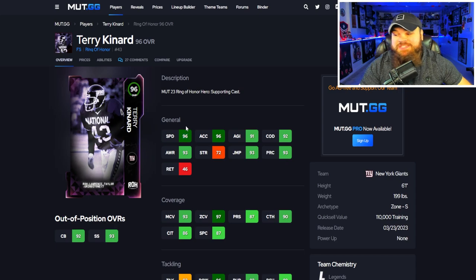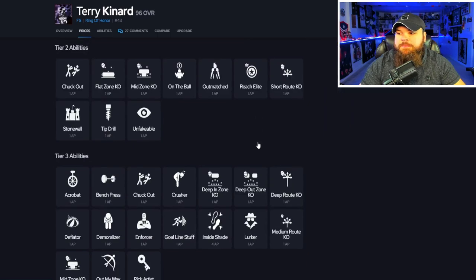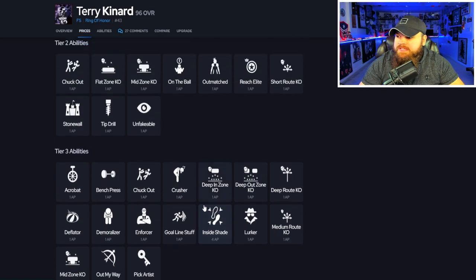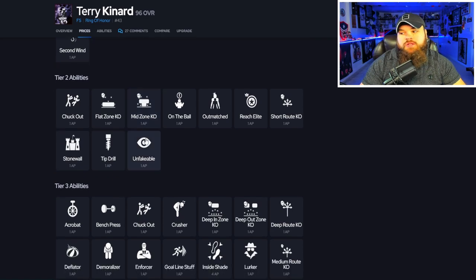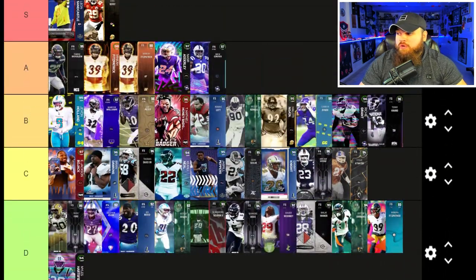After that we get my no-money-spent legend, Terry Kennard — six foot one, up to 98 speed with the sugar rush track card, 96 acceleration, 93 play rec, 93 man, 97 zone, and play ball on air aggressive. He doesn't get zero AP abilities, but he can get everything for one AP: pick artist, deep out zone KO, and mid zone all for one AP. For a budget player, I could justify running him. I'm putting him right by Cameron Bynum and Richie Grant — a very solid budget option.